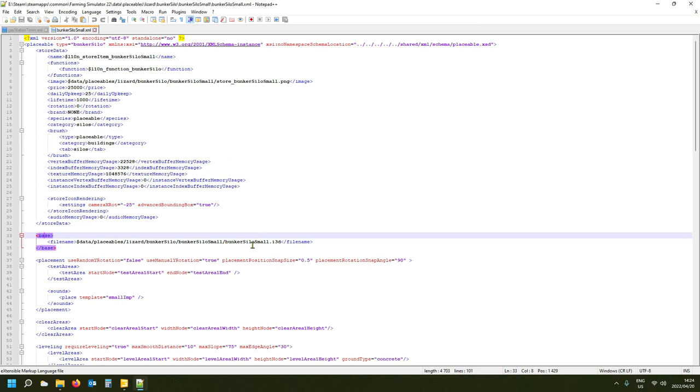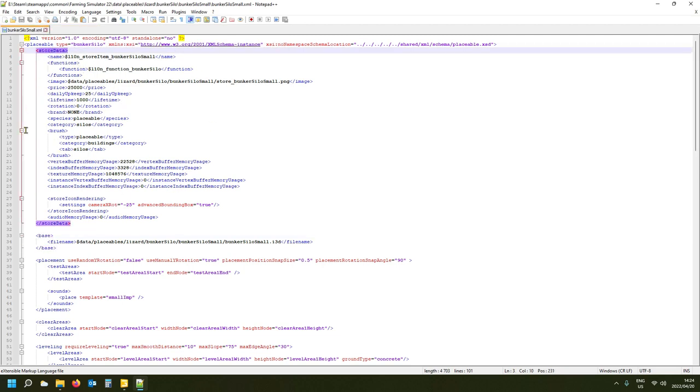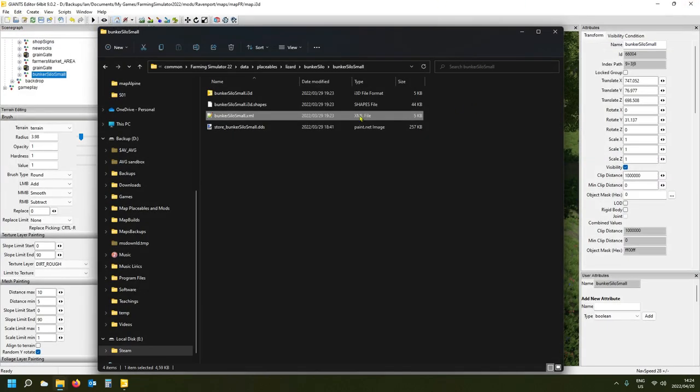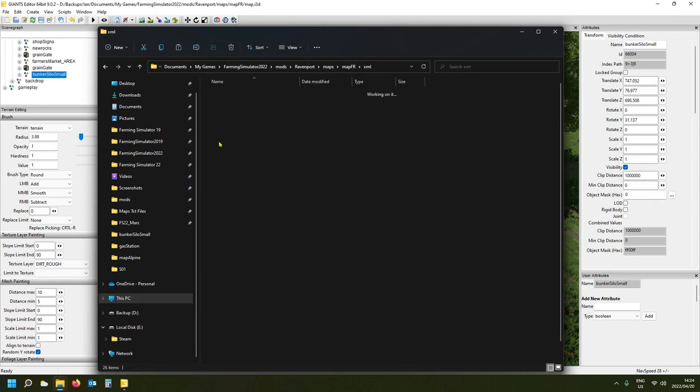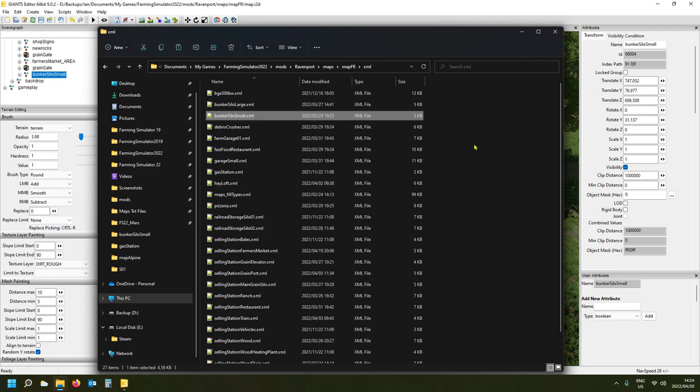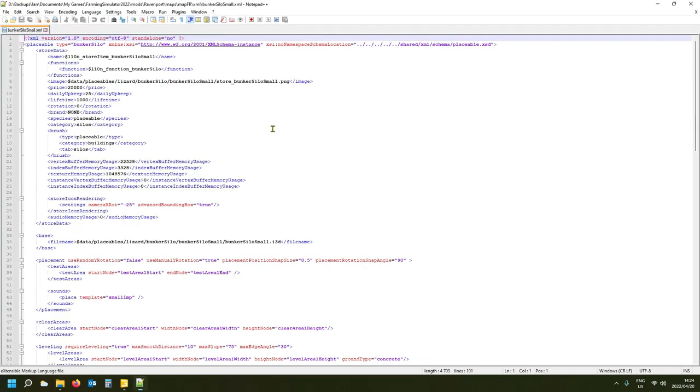The store data tells the game what it is — it's a bunker silo, a placeable, a building, and a silo. That's where you'll find it in-game. If you want to do a custom one, copy the XML into your map and work from there. In my map I have an XML directory where I put all my XMLs for game stuff I've added.